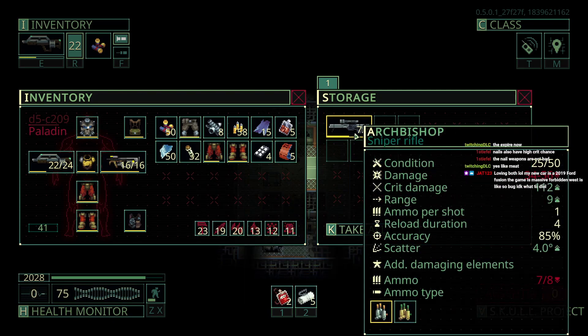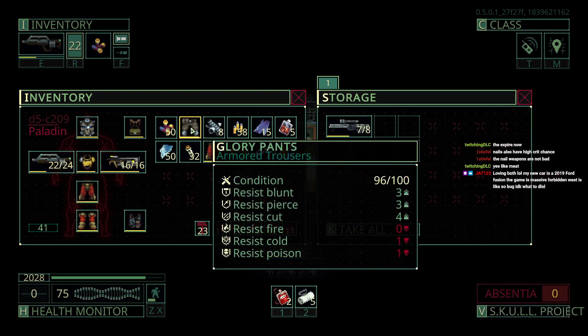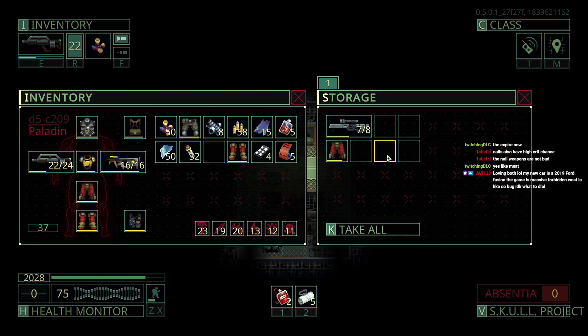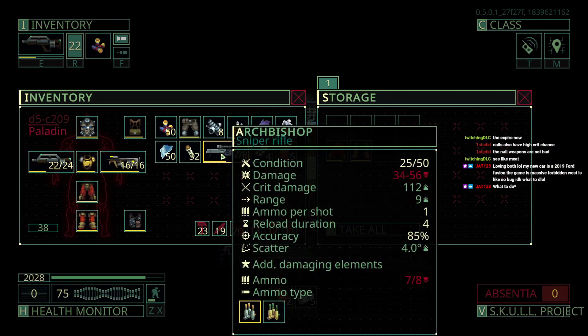I don't know what to give up but we're taking the Archbishop — it's one of the best snipers. I'll give up something for it. Maybe the impactor pants, we could get more of those. And I guess the impactor boots — that feels bad but whatever.